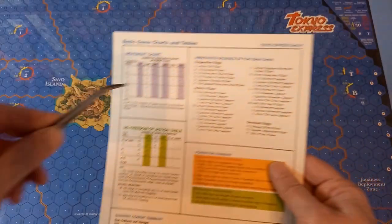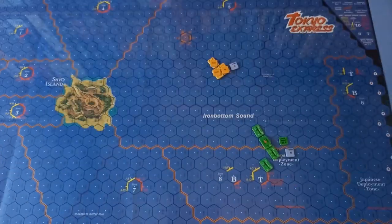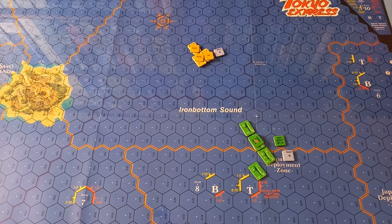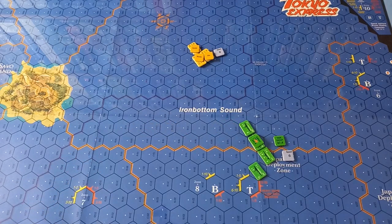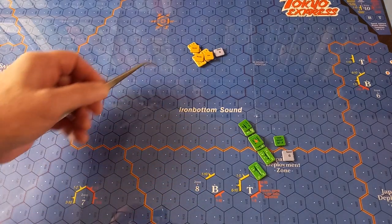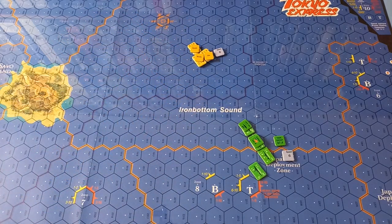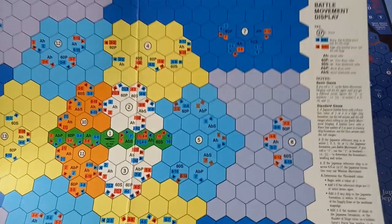We are now into the second Japanese movement orders phase. We've got two formations here — Kondo and Abe. This formation here is the primary threat and this is the nearest ship. We'll pop that on there and do Abe first. Here's the battle movement display and we're going to orientate the reference ship the same way as the one on the map.